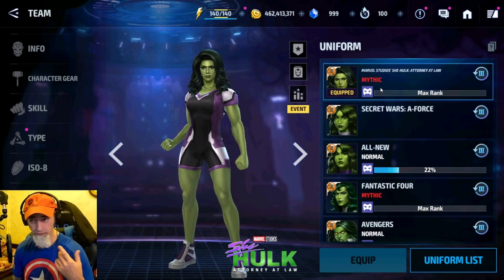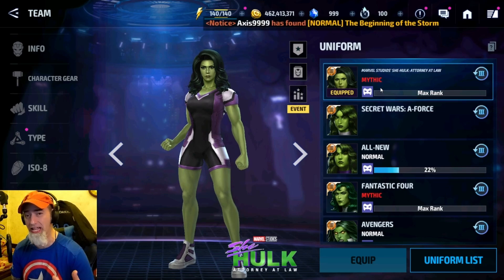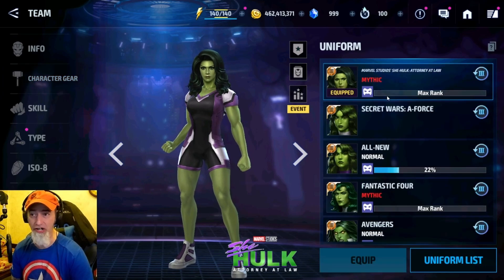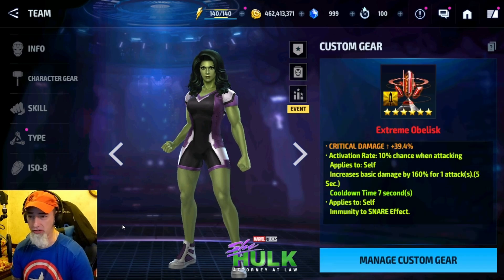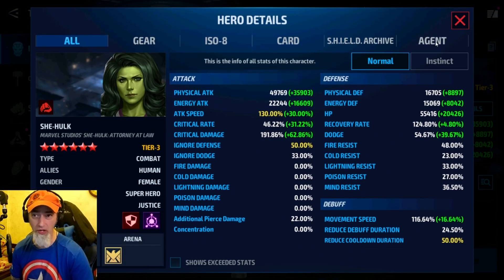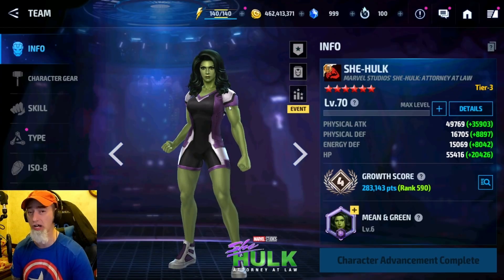With my build: a stage six power brain, five-star physical attack Urus, no artifact, 160 proc, and a mythic uniform. When I did the same test with Kamala I did the first phase of Null in 50 seconds — and with Kamala I had no Urus, a normal ranked uniform, only 140 damage proc instead of 160, and less critical damage. So She-Hulk is strong and proc-friendly, but the comparison is notable.